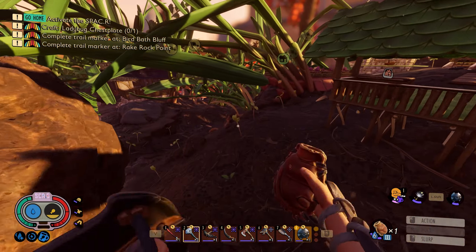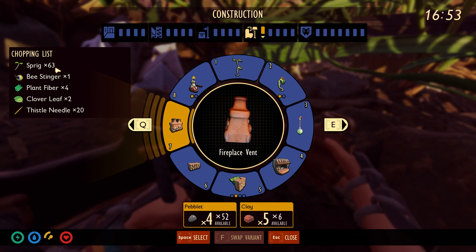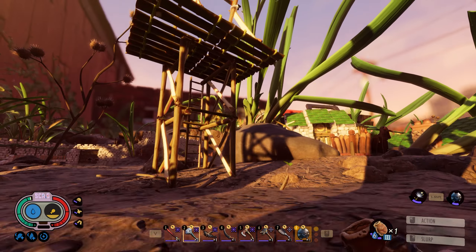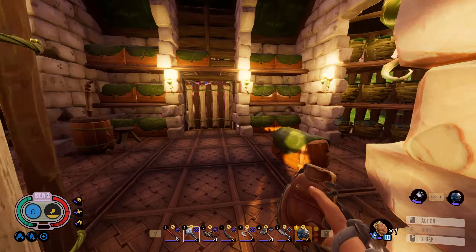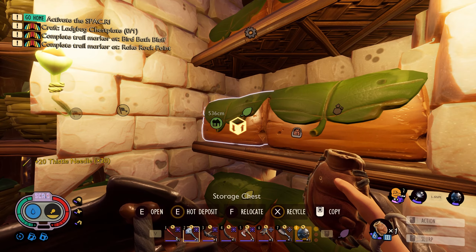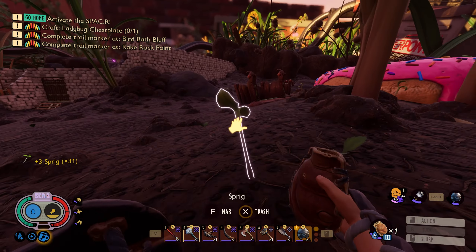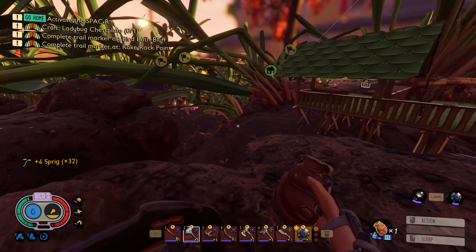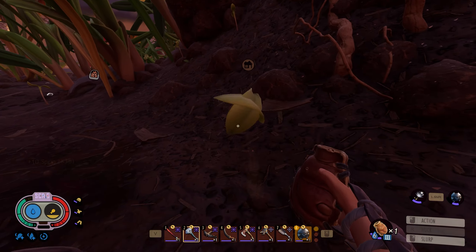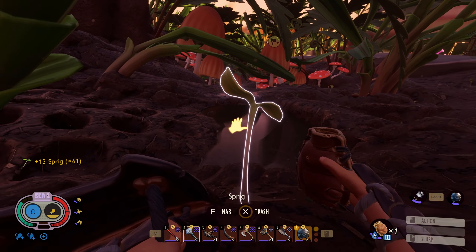Okay. We need 63 sprigs. Oh, and we need thistle needles. The rest of those items that we need are for our Burgle quest. Did we need exactly 20 thistle needles? We did. Wow, that works out perfectly. Alright, I don't really want to go deal with those ants right now. We're just going to run around and grab all these sprigs. Sprigs are one of those things where we might make a tower to specifically grab them, because there is a spot in the yard where there's basically just a sprig field.